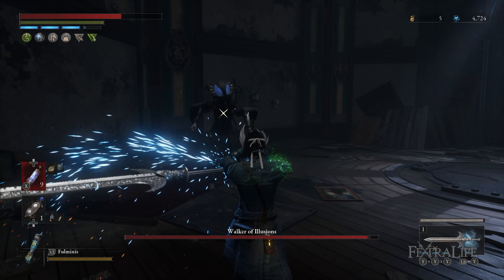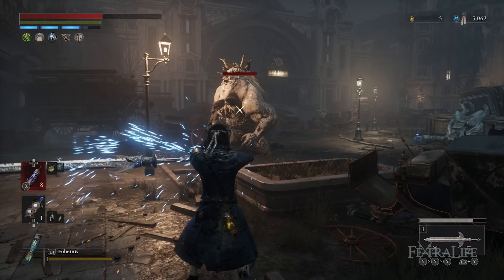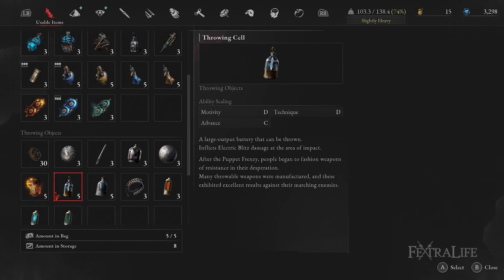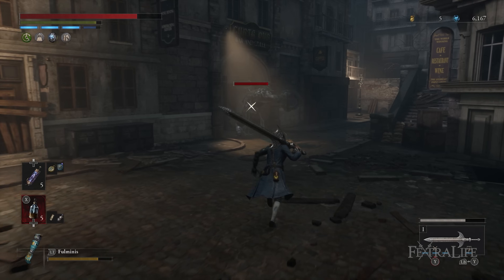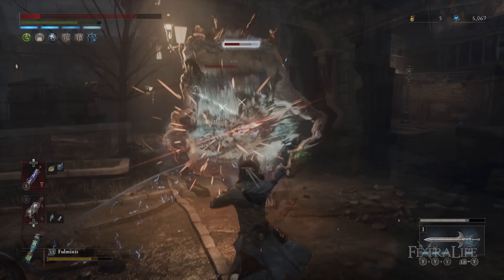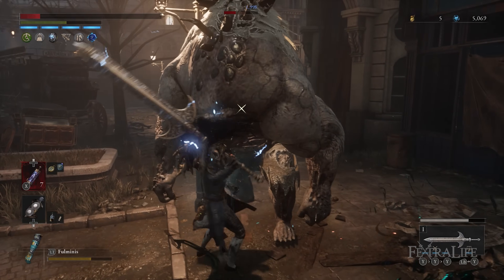Our next source will be from the electric blitz grindstone, which simply imbues electric blitz onto the holy sword of the arc. The last possible source of electric blitz is a consumable, the throwing cell. Using this consumable will throw the item, do a bit of damage, and apply electric blitz. This will usually apply electric shock within two uses.